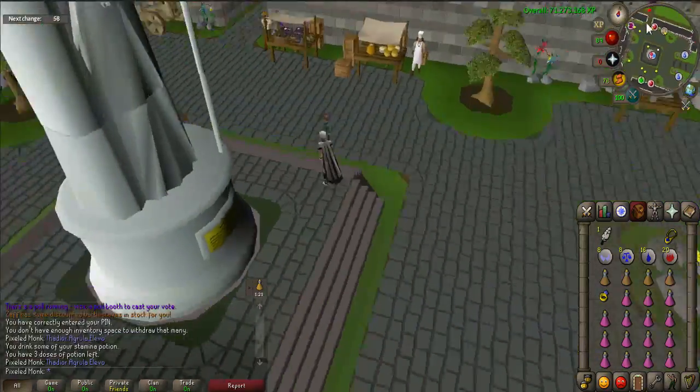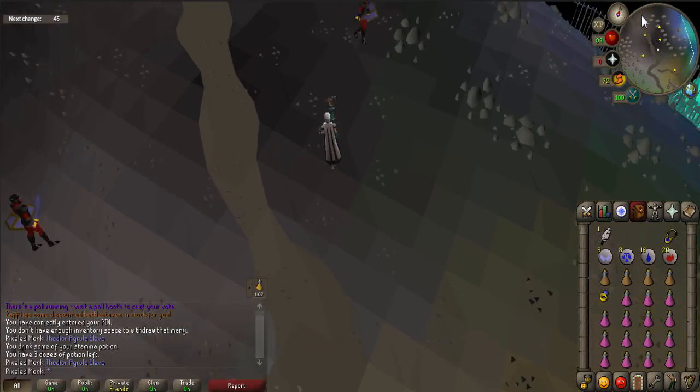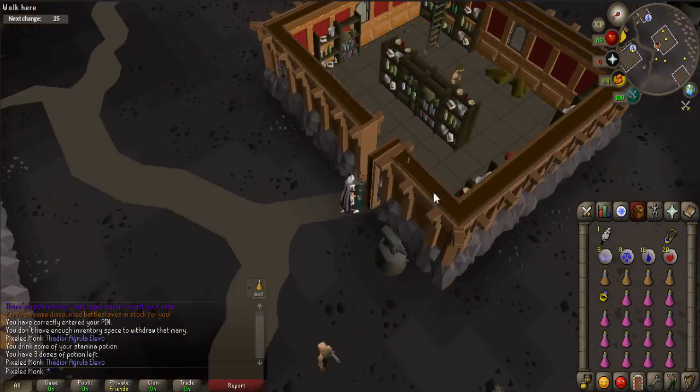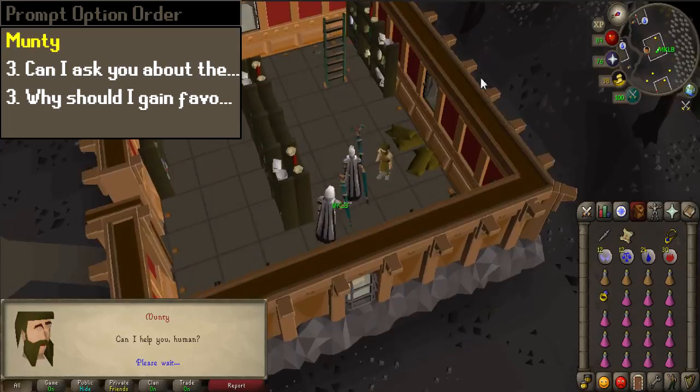Teleport to Kourend. This time, walk northwest towards the Lovakengj house. Enter the general store that is located southeast of the bank. Talk to Munty. When prompted, select options 3 and 3.